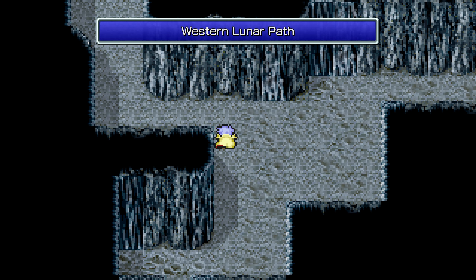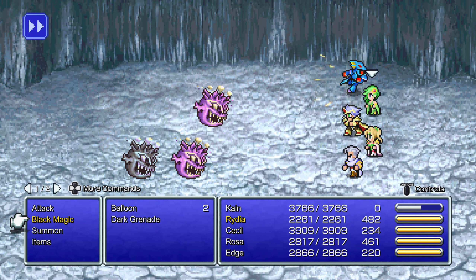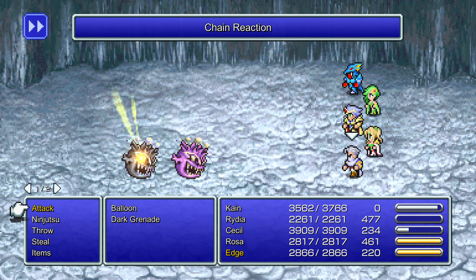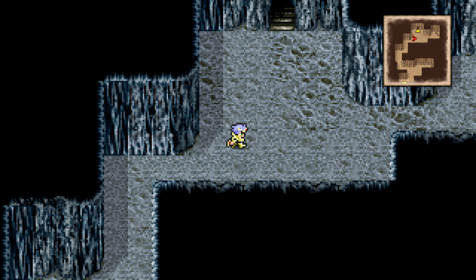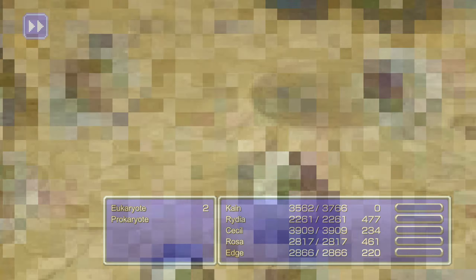Now that we've gotten all the treasure already... a viewer was saying that chain reaction inflicts instant death and it doesn't work on those other enemies earlier. What was it — Prokaryote or Eukaryote? Whatever it was. In the Super Nintendo version that didn't happen, but in this version I guess it does.